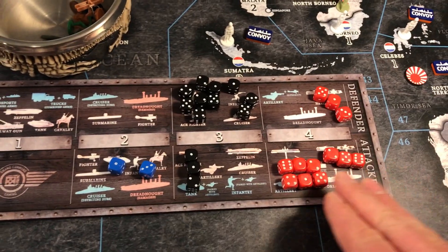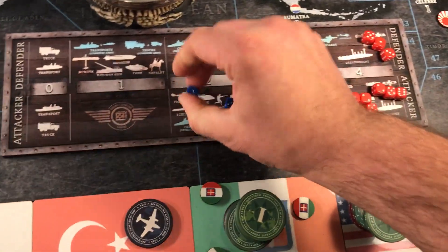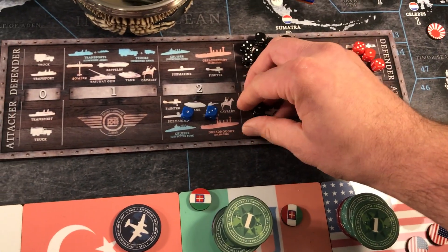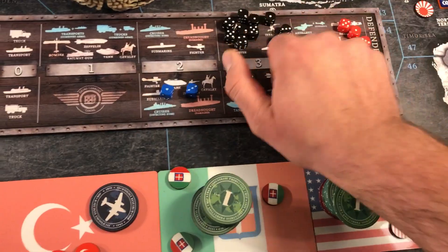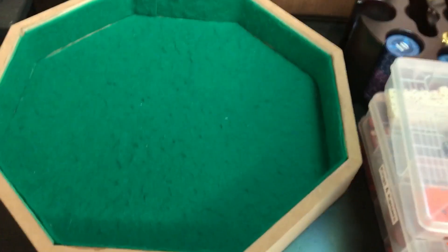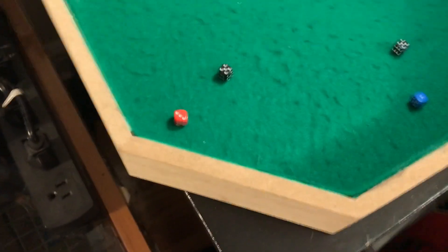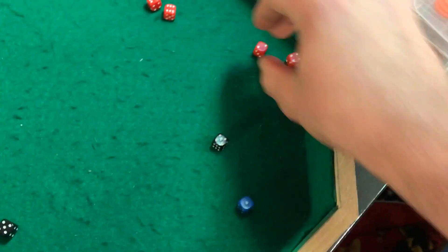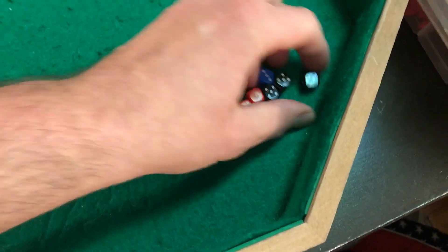So I've got one cavalry, one fighter, three machine gunners, three elites, and six artillery attacking. Rolling now. Could have been better, but let's count: one, two, three, four, five, six, seven — that's a hit — eight. I got eight hits on that. Still pretty decent, though I was hoping for a little higher. He will return fire with three fours for the machine gunners and seven artillery plus three elite infantry. He's got nine hits — that hurt me more than him.